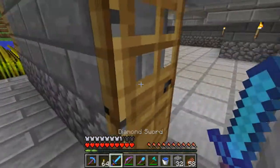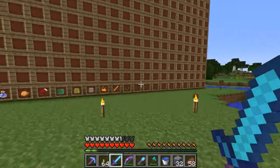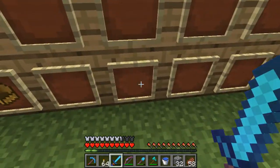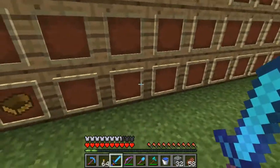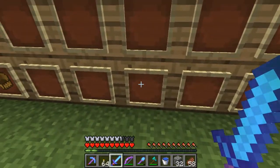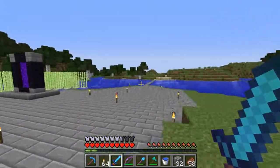So we're going to get on with that. Today our three blocks — because we're on blocks now, the last episode was items — our three blocks are a blue wool, brick block, and bookshelf. So the first thing we're going to do is we're going to go look for some sheep.